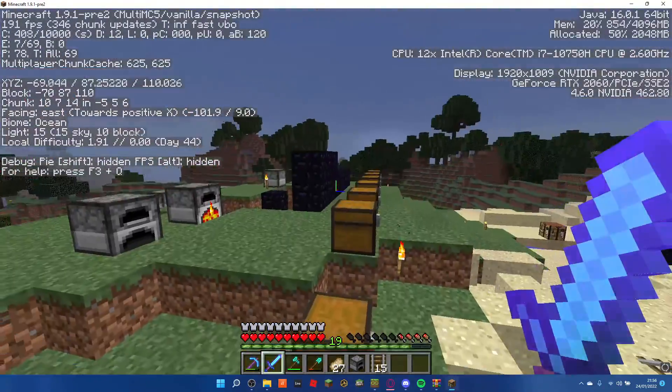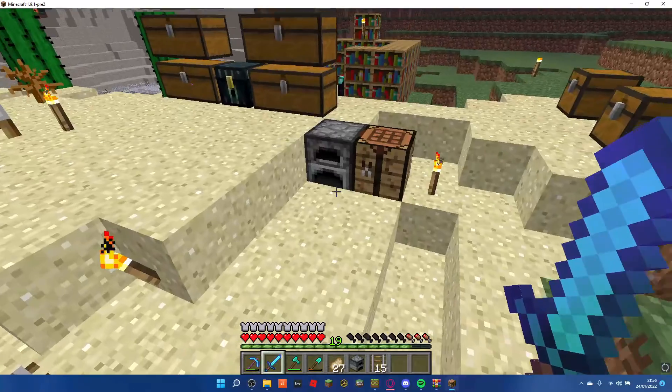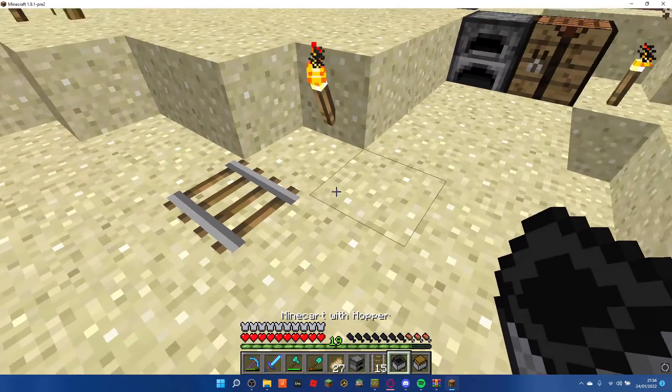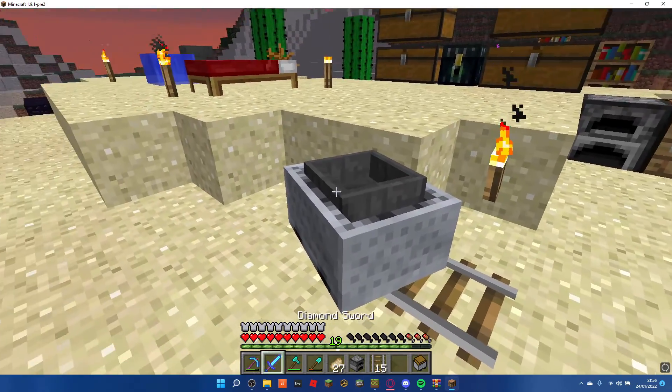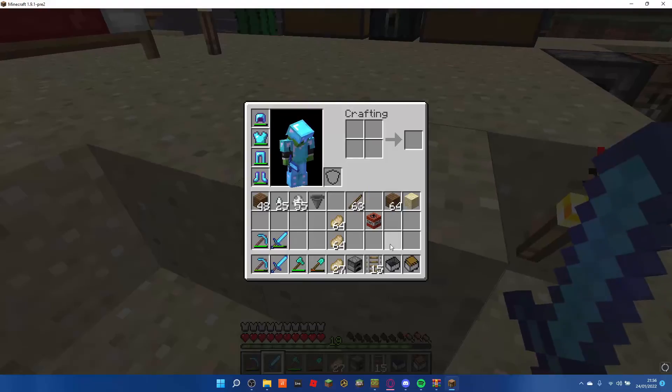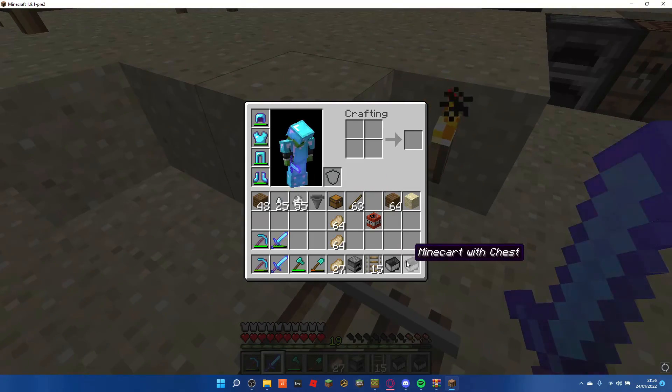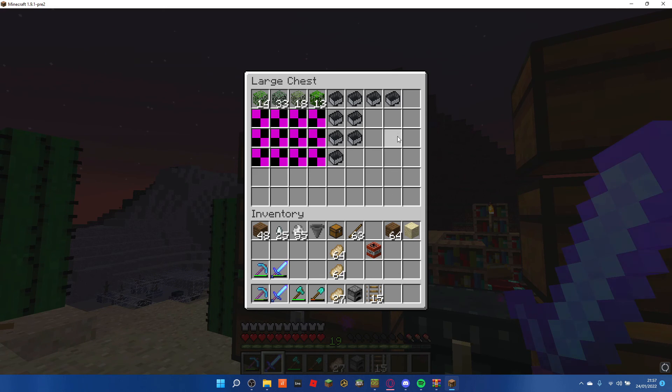We are now in version 1.9.132, and it is time to get the last set of these minecarts — minecart with hopper and minecart with chest. Those are the last of these... I believe they're called translatable strings or something like that. I don't know, I don't speak programmer.